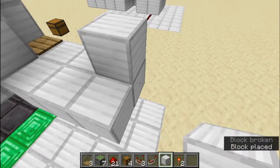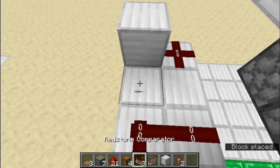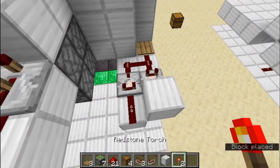Then we're going to place some blocks like this, a block there, and we're going to get some dust and place it here, here, and there. Get some comparators and place them there and there.